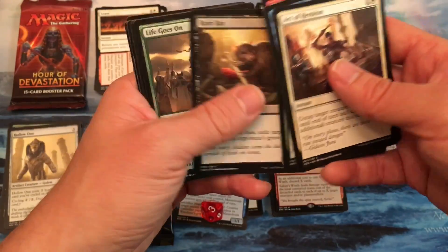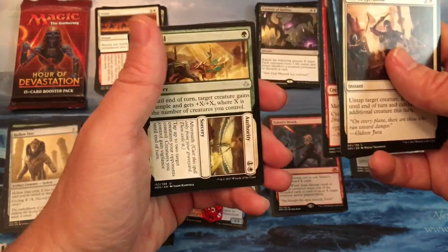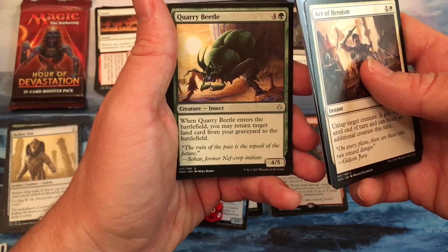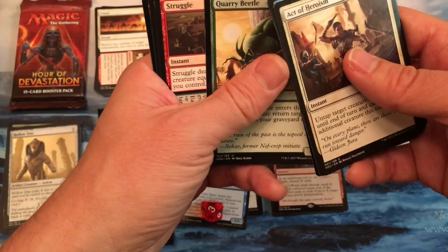Rampaging Hippo, fun. Ambuscade, life goes on. Let's see — Quarry Beetle: I return target land card from your graveyard to the battlefield. Interesting.